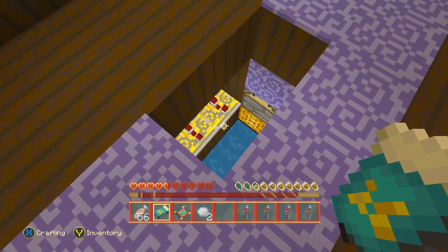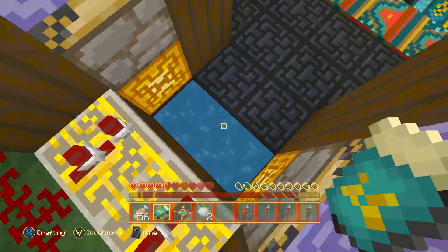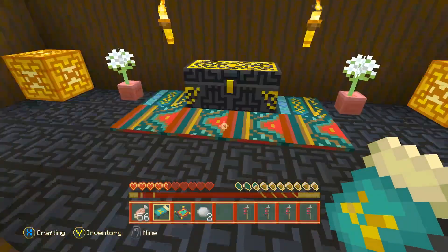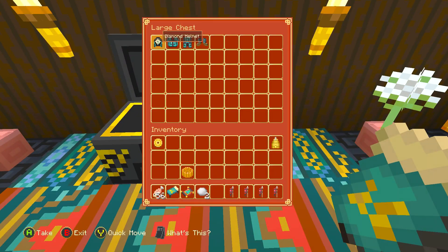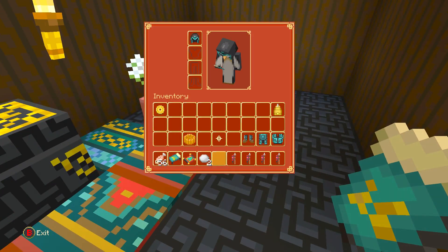There's a hole here. There might be another music disc — there's a chance! No music disc, but full diamond armor. That's probably better, isn't it? Look at that armor — it looks really cool.